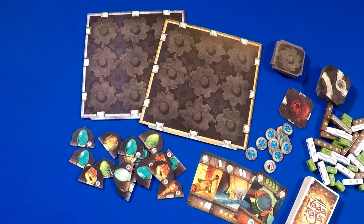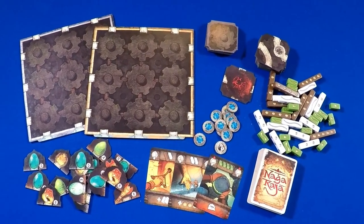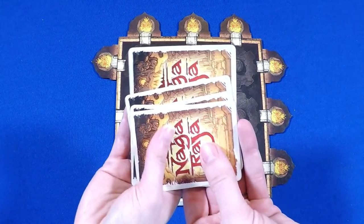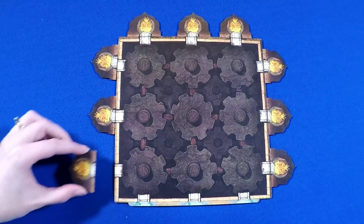You place tiles into your temple to create paths, looking for high-point relics while trying to avoid being cursed. Let's look at the prototype components — there are game boards, tiles, cards, fate sticks, tokens, and more. During setup, players receive a hand of cards and set up their temple by randomly placing face-down relics.